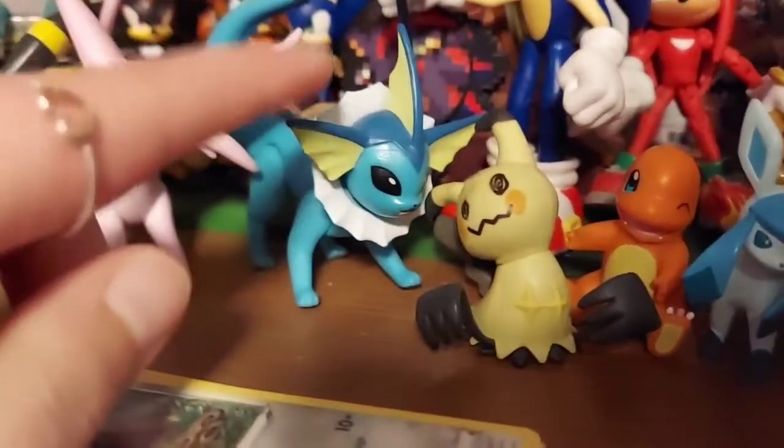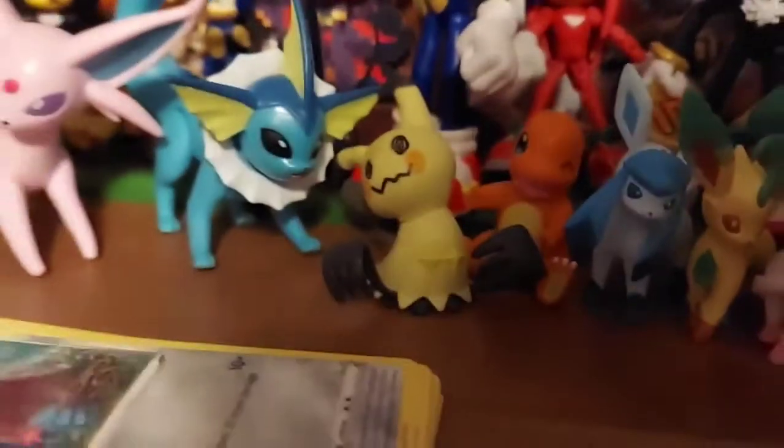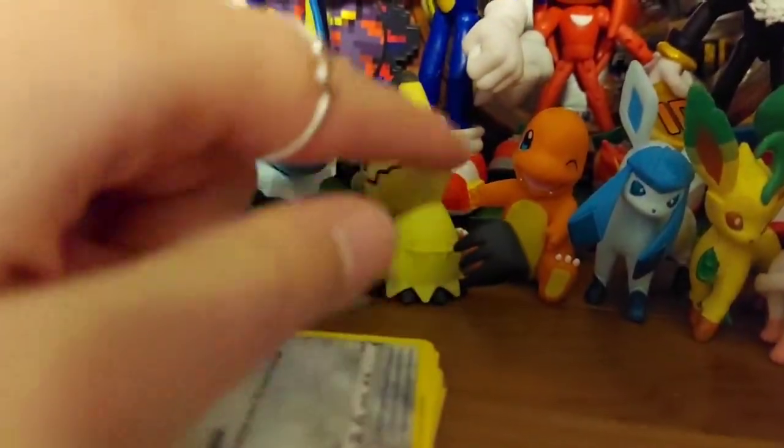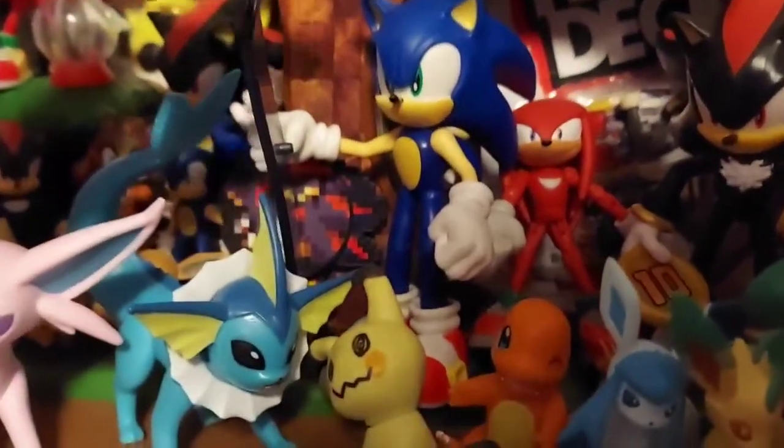Next we have the battle figure Vaporeon, and then we have Mimikyu, and then Charmander. Up here we have the four-inch Sonic that comes with the snowboard.